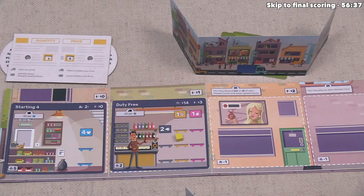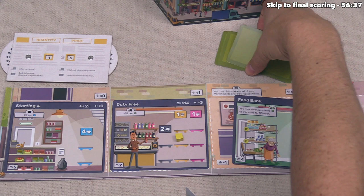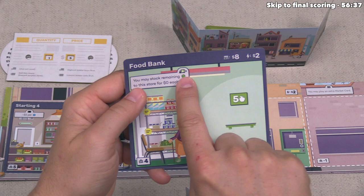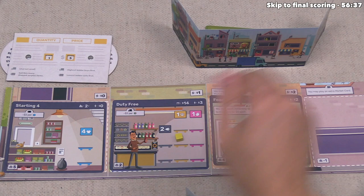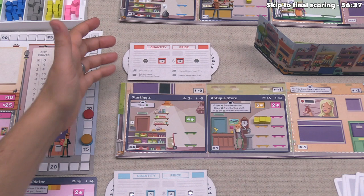Orange does their build phase and decides to build the food bank from their hand for $8. They place it in their third storefront spot, also unlocking the advertisement phase ability. The food bank says at the end of the food portion of the supply phase, you may stock any remaining food from the supply onto the store for zero dollars each — it works out well when there's a food surplus.